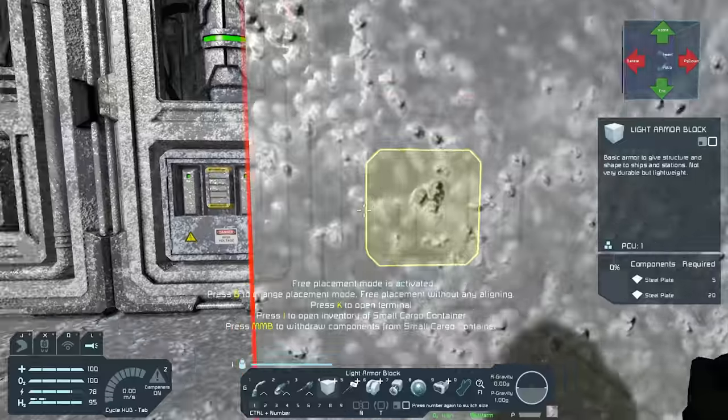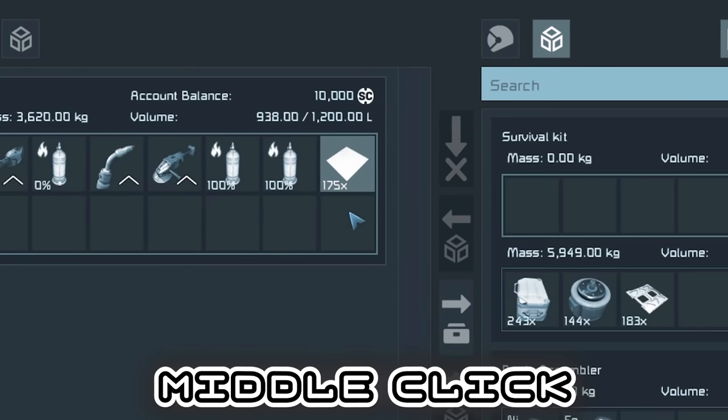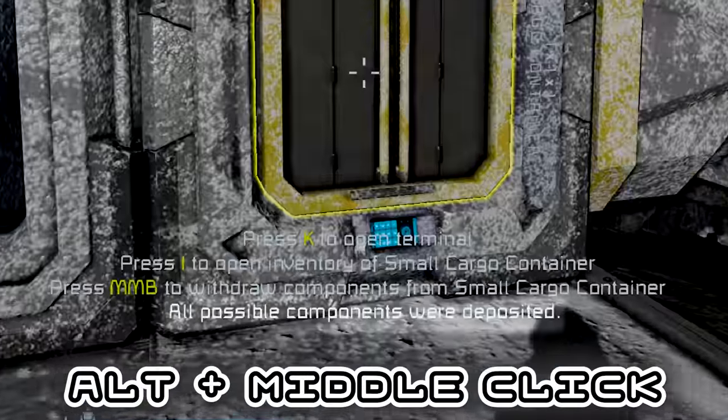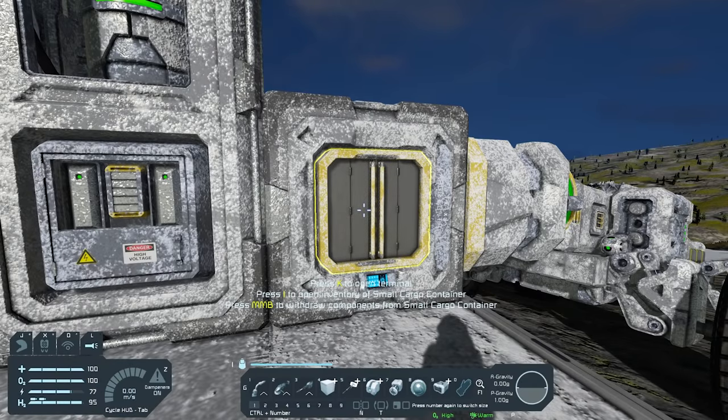You also don't have to use the build planner. If you have a block in hand and middle-click, each click pulls out all the components for that block — for example, 175 steel plates for seven light armor blocks. And if you no longer need those components, pressing alt and middle-click deposits them all back into the cargo system. There are other inventory shortcuts too, but these are the best ones to get started with.